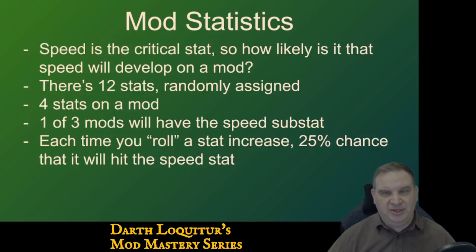Mod statistics. We've already decided that speed is the critical stat. So how likely is it that we'll get speed — and good speed — on a mod? There are 12 stats that are randomly assigned, 12 different stat lines you could have on a mod. Each mod can have 4 substats, and you can't duplicate stats on a mod. So if the main stat is health, you can't duplicate health percent in the substats. Speed has a little better than one-third chance of showing up on a mod — about 1 out of 3 mods will have the speed substat. Then each time you roll an increase on a mod that has speed, you have a random 25% chance that the stat it hits will be speed.